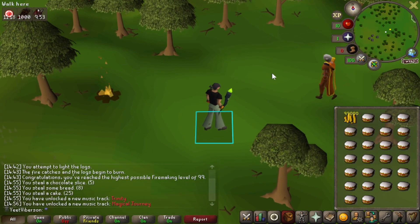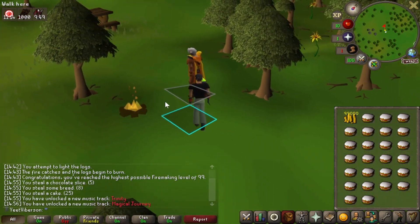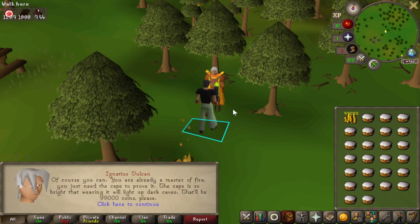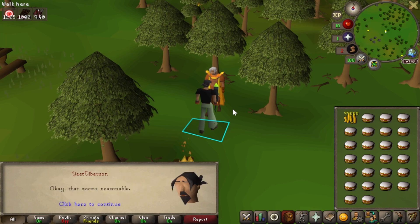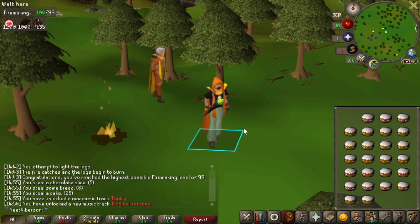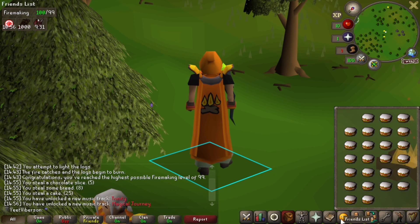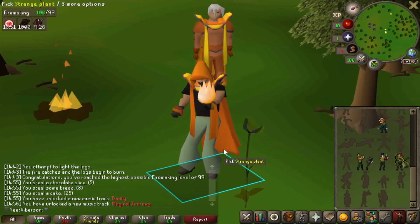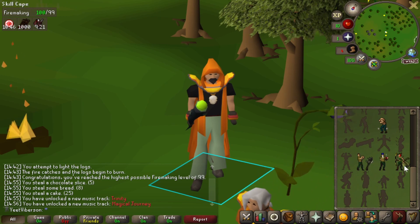Here we are. I thieved a few cakes on the way because I might need them for the future. Here we go — can I help you? I would like a skill cape of firemaking. 99,000 coins. That seems reasonable. And there it is — we put it on. We have ourselves the first skill cape on this account! We have to do a little emote. Oh, I get a little strange plant as well. Wonderful.